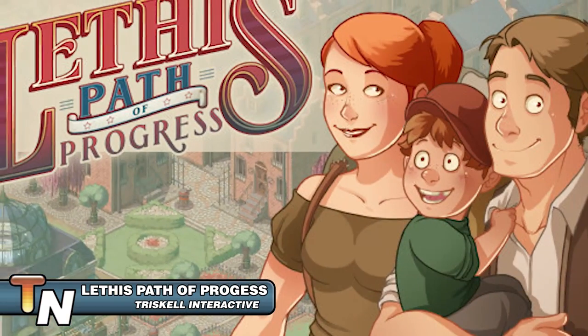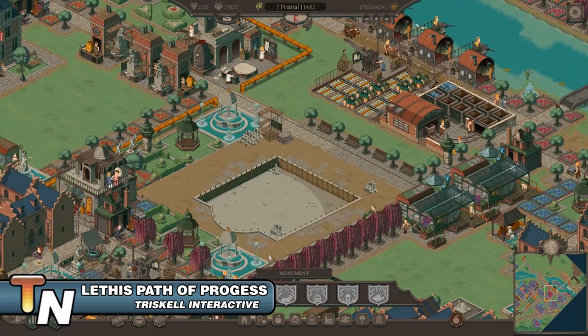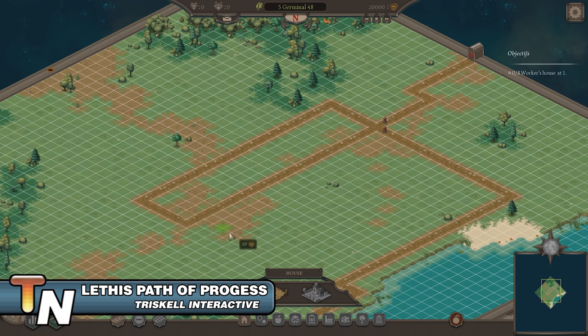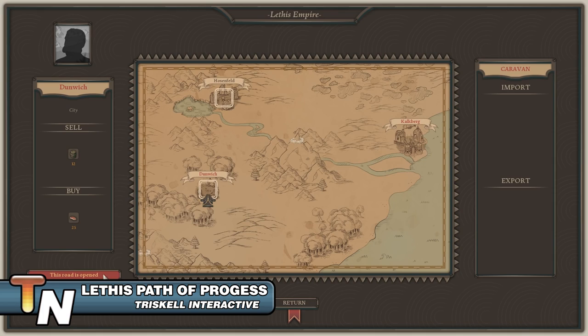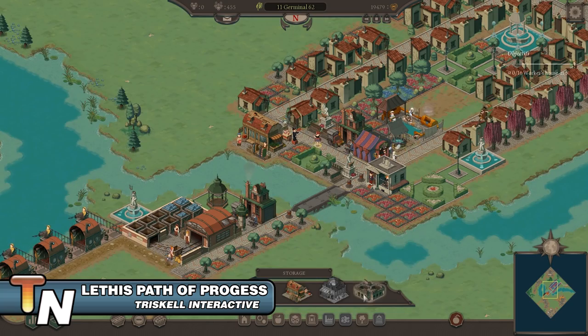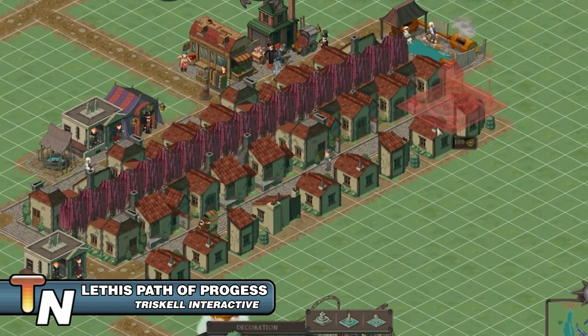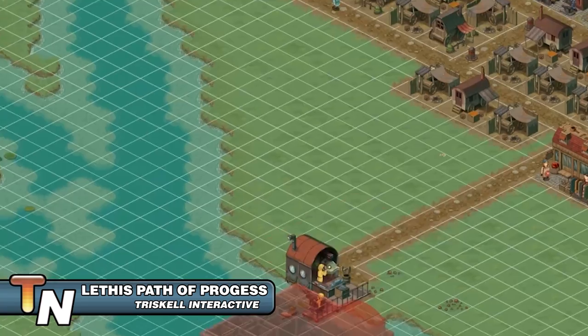We're a little late reporting on this one, but Letha's Path in Progress released at the end of June. The game is a city builder in a Victorian steampunk setting with gameplay that resembles classics like Caesar or Pharaoh. With the discovery of condensed steam kickstarting an industrial revolution, you are given the difficult task to develop prospering cities and ensure a good and happy life for your fellow citizens. At the same time, be sure to keep the Emperor happy, honoring Edeks and colonizing the farthest lands of the Lethas Empire.